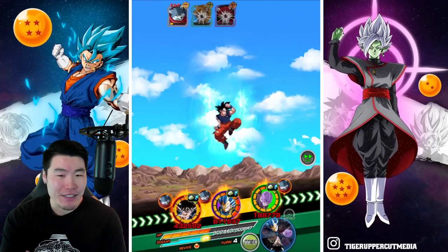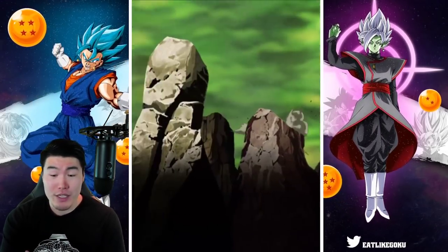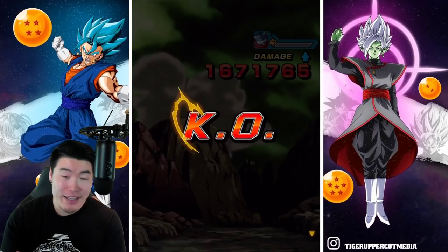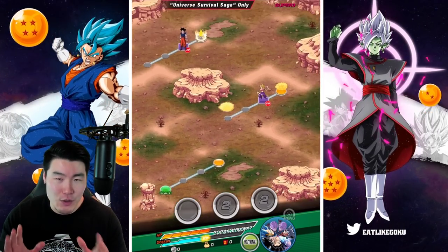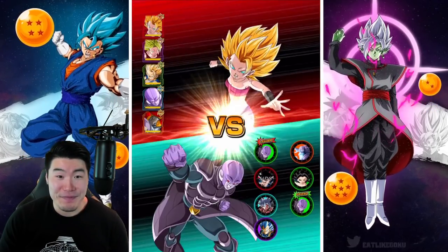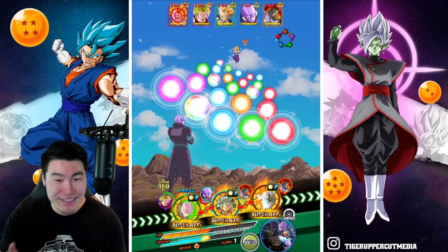I relaxed a little bit and that was dumb of me for sure. To think 'oh, you know, we're good, we're chilling, we only got Bergamo to worry about' - Bergamo by himself can wreck us, man. So we got lucky there. Luckily he Supered UI Goku, who got the dodge. We're not doing that again. We're not underestimating anybody ever again.